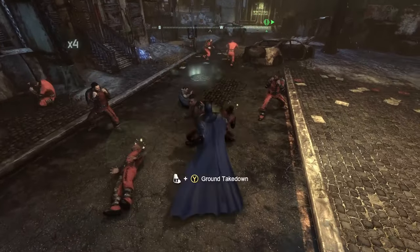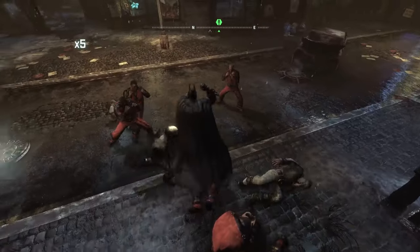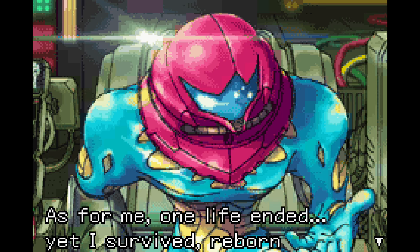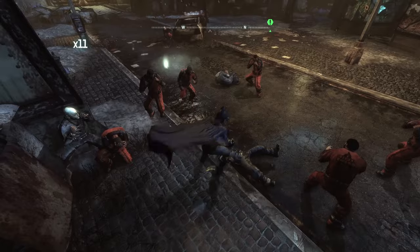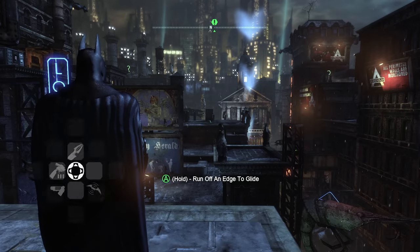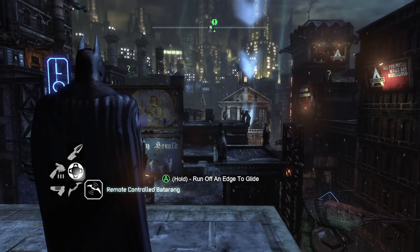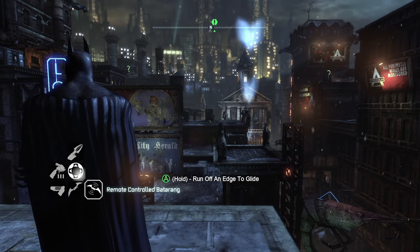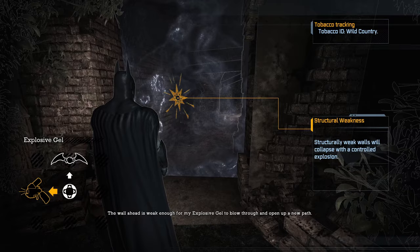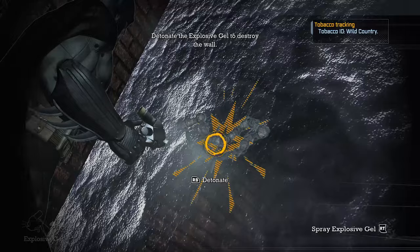Arkham City is a sequel that wants to pick up where its predecessor left off while wasting as little time as possible. Where games like Metroid are always inventing new ways to strip Samus of her upgrades and abilities, Arkham City gives us an almost fully kitted out Batman from the start. Gadget-wise, we have immediate access to the Batarang, Batclaw, Explosive Gel, Cryptographic Sequencer, and Remote Control Batarang — a far cry from Arkham Asylum, which started us out with just a Batarang and didn't add a second gadget until about 45 minutes in.